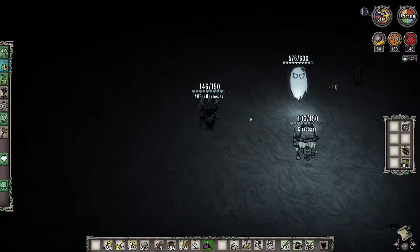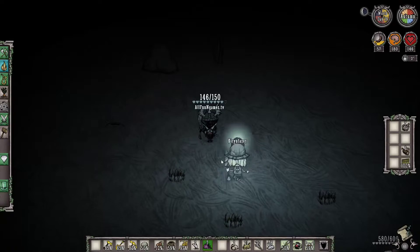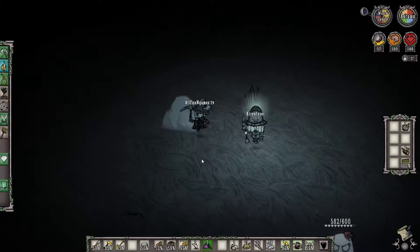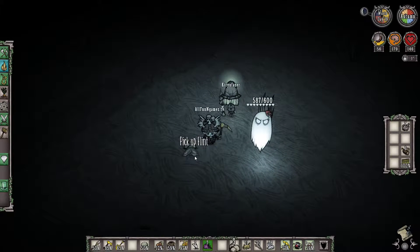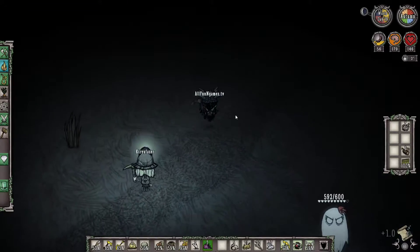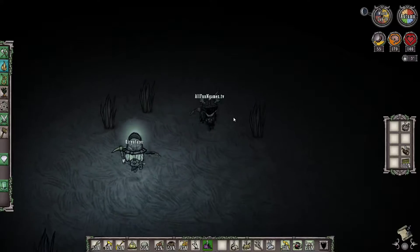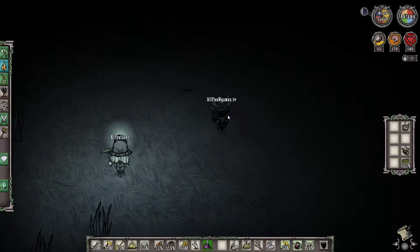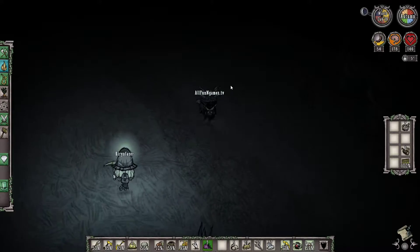As we continue, we're going to try to get ourselves some rocks and grass as much as we can. We don't necessarily need a lot of rocks right now — it's just that you never want to leave yourself with minimum resources when you can potentially have time to get a lot, especially before winter. Because as soon as winter hits, leaving the base should only happen when absolutely necessary.